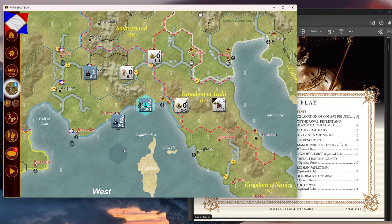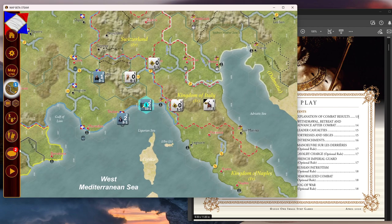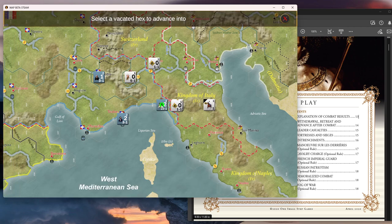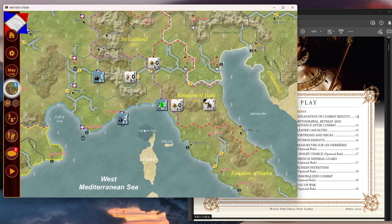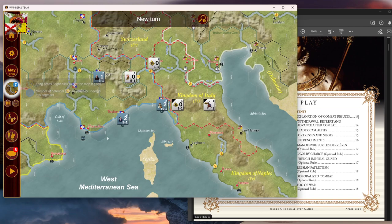I don't want to miss this phase — I think it's advance after combat. There it is: advance after combat. And Genoa! First round of combat and we ran them out. They should have fled into the city in hindsight. So we click next, and I think this is still the first turn. Now we go over to the Austrians' turn.